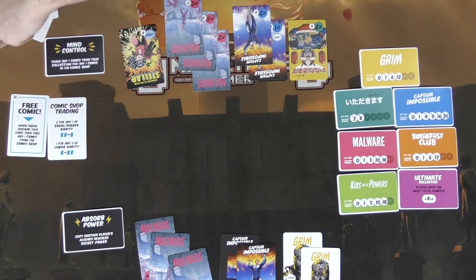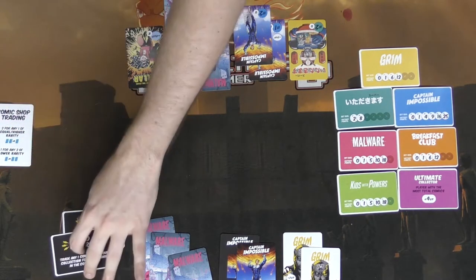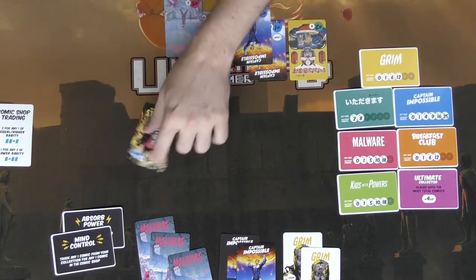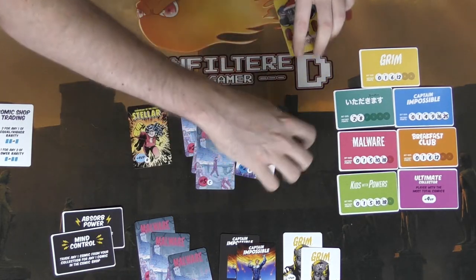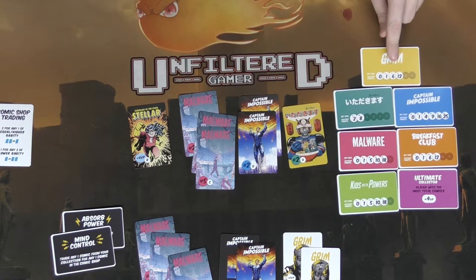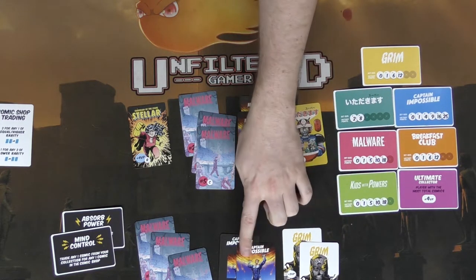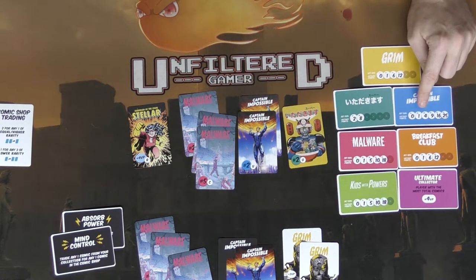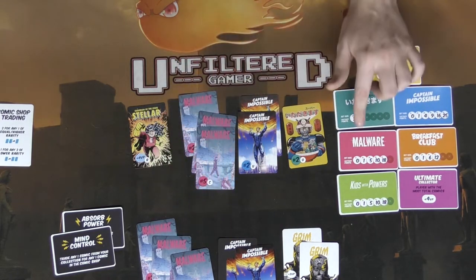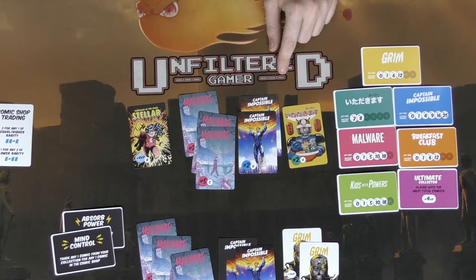Let me show you how victory points are added at the end of a round. You look at all your yellows: having two gives one point. Then blues: two of them gives another point. Then Malware: having three gives five points. So that's seven points total for that player. Each player does the same.